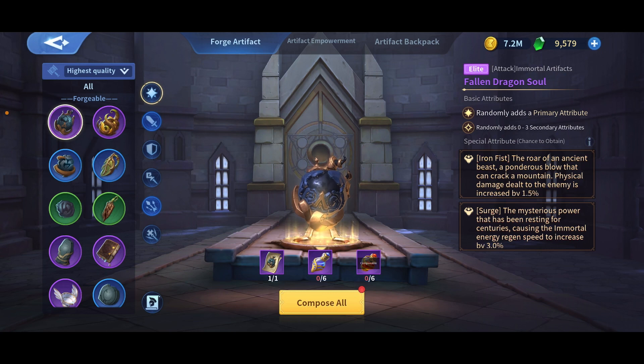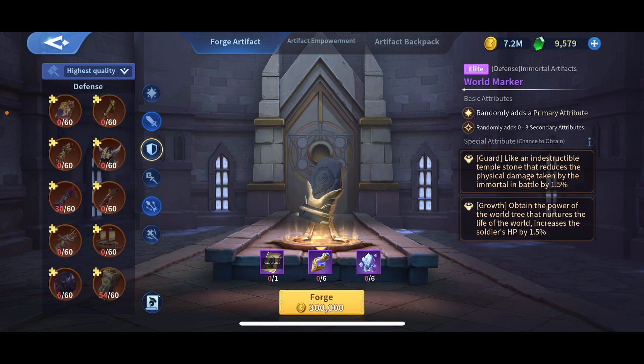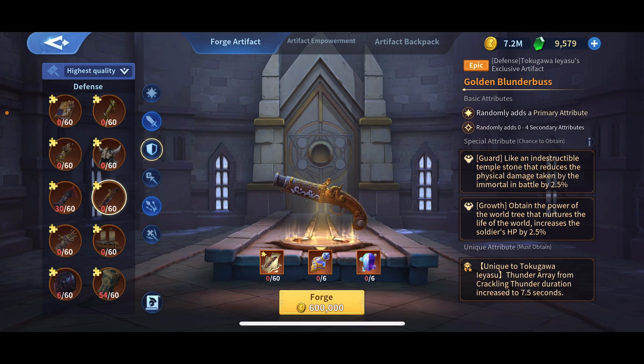He was telling me that finally Server 38 got through Golden Path from the last update — one of the most weighted artifacts in the game. It's the Golden Blunderbuss for Tokugawa Ieyasu, and it says Thunder Ray from Crackling Thunder duration increased by 7.5 seconds.